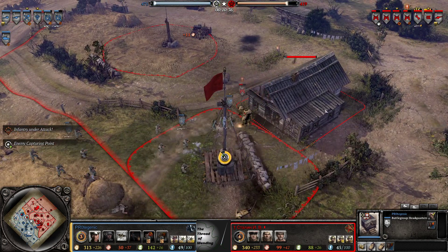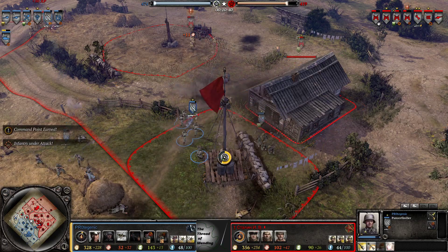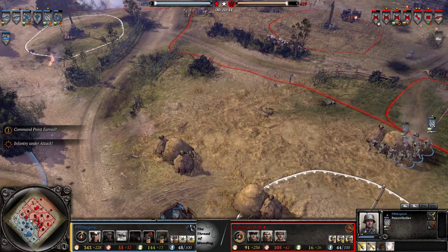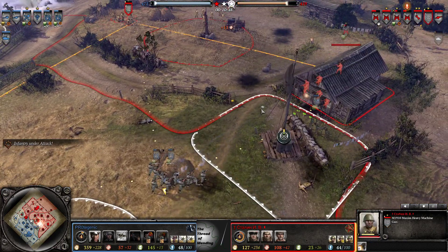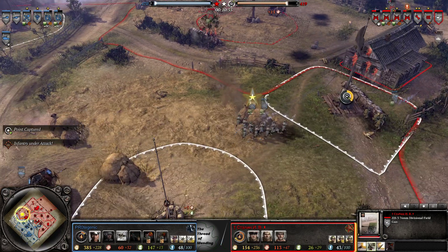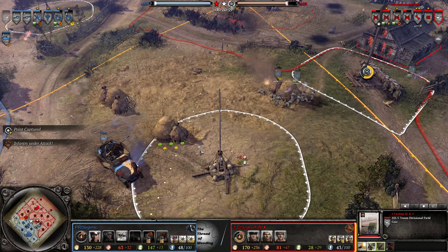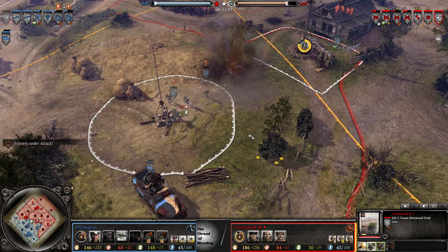Oh, it was actually a stun grenade and not incendiary, because these guys are Fusiliers and not Volks. He's not quite in range of the MG, but got lucky because the Maxim does struggle to suppress things. Oh, this is a prime barrage target.